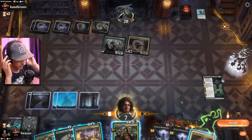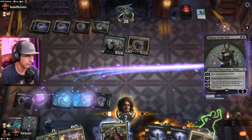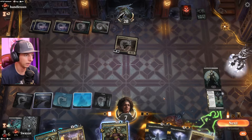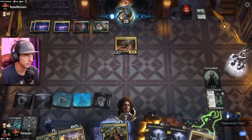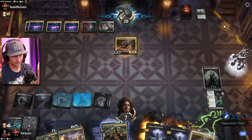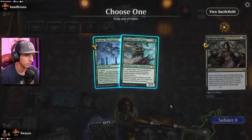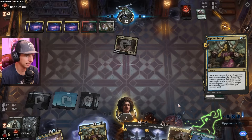If I go Fleetfoot and they just activate another 3/3 with the Loam Speaker I've gotta deal with that — unfortunately I think it's Liliana here. I'm gonna be close to death, it's gonna be a close one. The fact that they drew into another Fleetfoot Dancer is kind of wild. I was gonna say surely they didn't just find something crazy. The Fleetfoot probably attacks Liliana — I probably would have gone to face if I were them to put me on the clock for lethal next turn, but they let me have another turn.